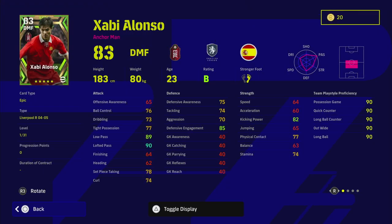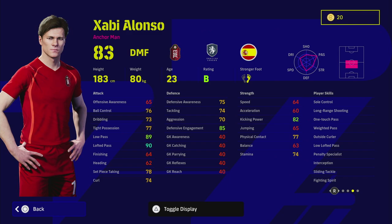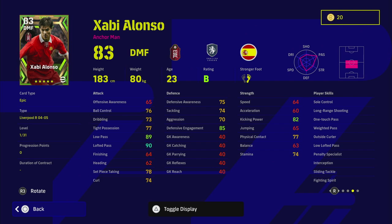Last but not least, we have Alonso — one of my favorite players growing up. He was a beast when I saw him playing for Spain and especially Real Madrid. He's 23 years of age on this card, with excellent player skills, standard form, B rating. He's got one touch pass, weighted pass, low lofted pass, but also interception and sliding tackle — which is interesting because Gerrard doesn't have those defensive skills.